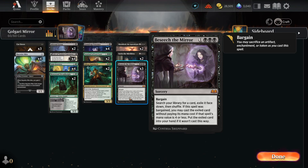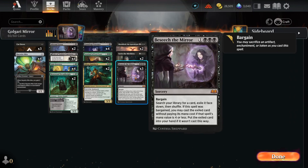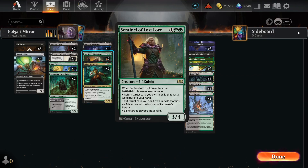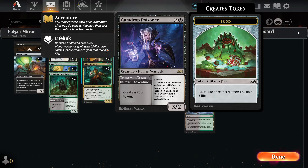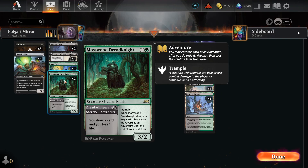The deck is based on Beseech the Mirror as a tutor you can bargain for a free cast. It looks to run into Sheoldred and Sorin to bargain for Beseech the Mirror. But you can also get cards like Glissa if you need a blocker or to destroy enchantments, Sentinel of Lost Lore to exile graveyards or interact with adventure cards, or Gumdrop Poisoner for lifelink.